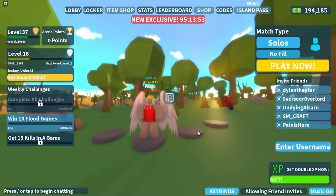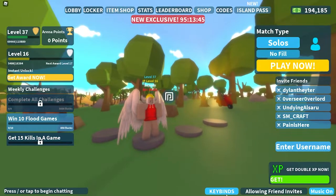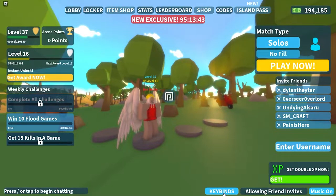So onto the actual binding of keys. This is the main menu screen, which should be familiar to everybody that has played Island Royale recently. If you go to the bottom right corner of the screen there should be a key binds button down here. Double click and then you should be onto this screen here, which is where all of your inputs are displayed and these will translate into the game once you get into one.